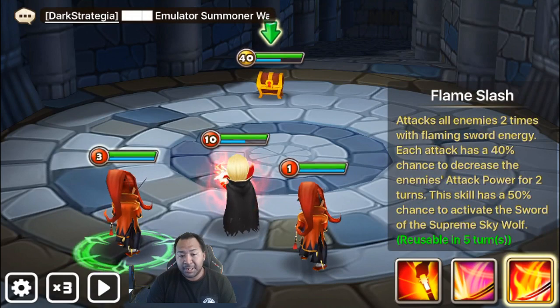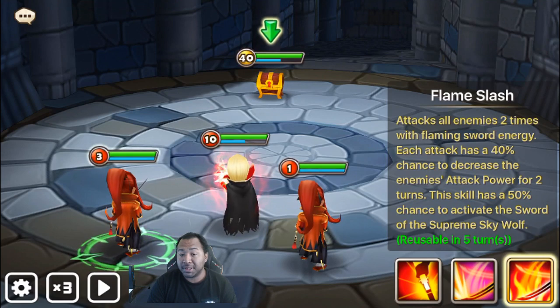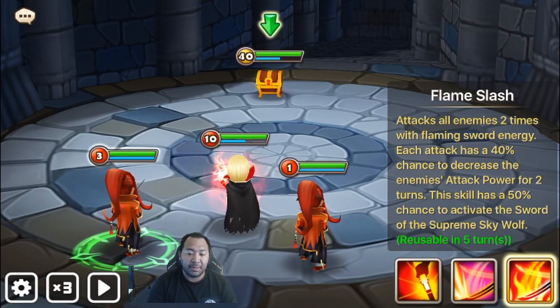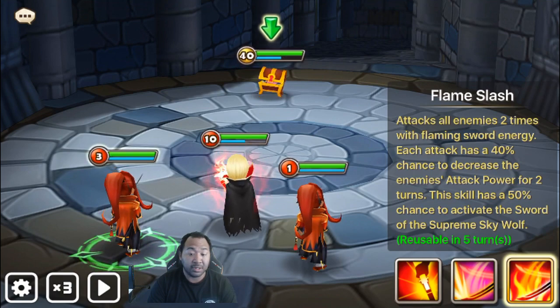With Flame Slash, his third skill, he attacks all enemies two times with flaming sword energy. Each attack has a 40% chance to decrease the enemy's attack power for two turns. This skill has a 50% chance to activate the Sword of the Supreme Sky Wolf.